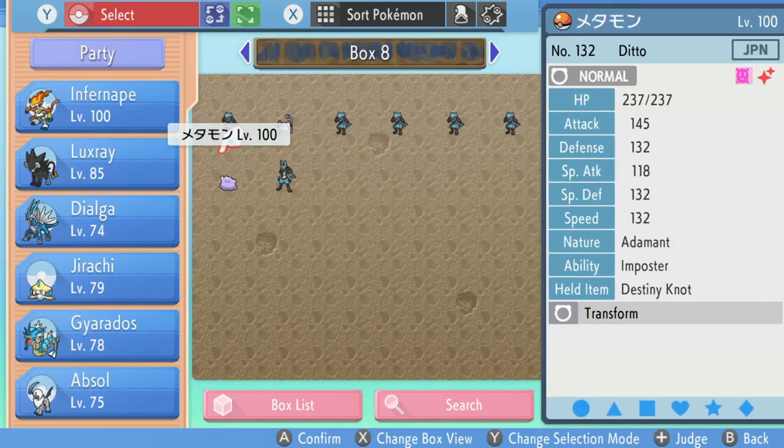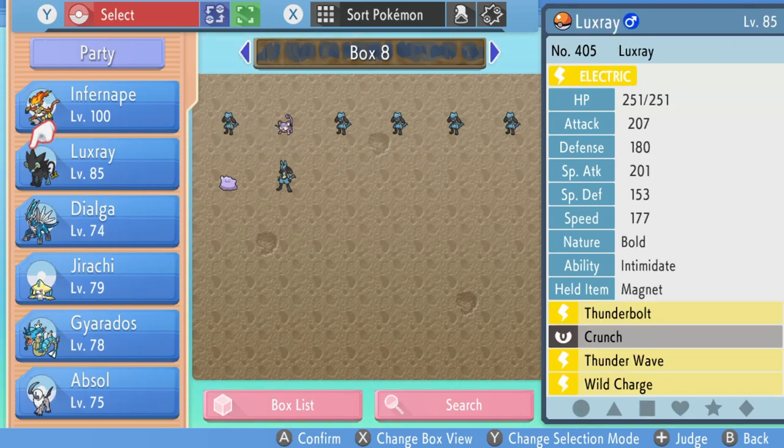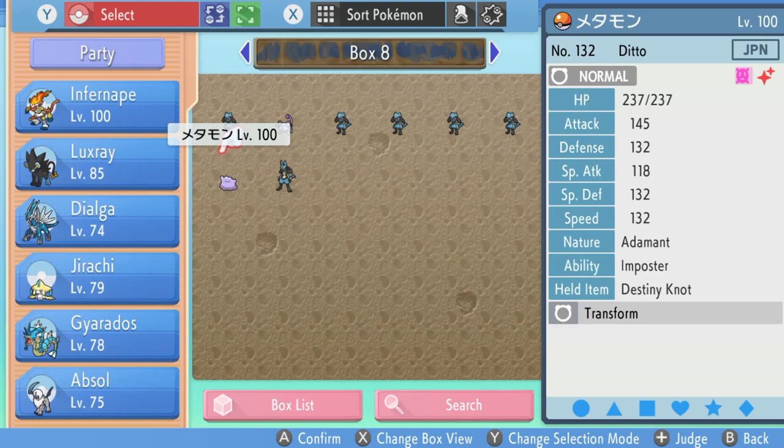The only catch is your Pokemon needs to have the Pokérus virus. You'll know when your Pokemon has Pokérus when it has a little pink skull with a cross through it, like on this Ditto I got traded. If you have any Pokemon with Pokérus you can put it in your party and as you're playing and battling, Pokérus is supposed to transfer onto the other Pokemon in the party. So instead of 8 EVs per battle with the power items, you'll be getting 16 EVs. However, this does not work with booster items like calcium — those still stay at 10, not 20.